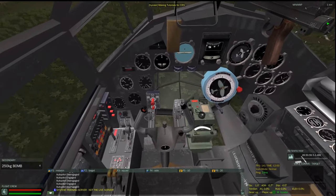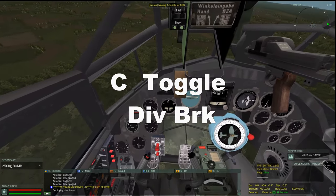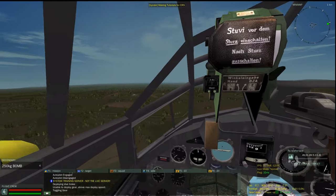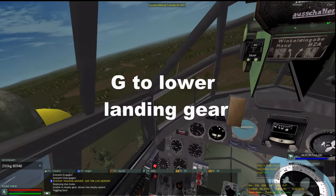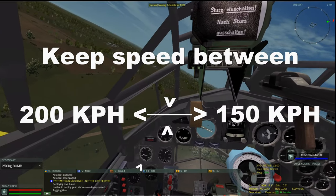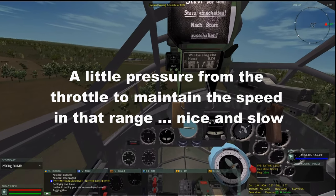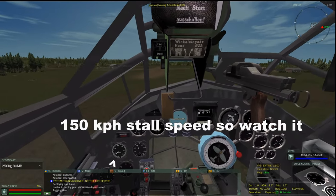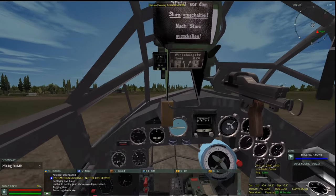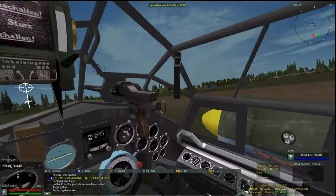Once we get headed back toward the airfield, we set up for the landing. I deploy the dive brake to slow the plane down — it likes to go fast and is very heavy, so it takes a while to slow down. Once my speed is under 300 km/h, I hit G to lower the landing gear. I maintain the dive brake and keep speed between 150 and 200 km/h. I let the plane come in between 150 and 200, pull back on the throttle, flare ever so slightly, and touch down gently — because this plane will really bounce, including flipping over completely. I then tap X and Z for the brakes to slow the plane down, and hit E to turn off the engine. Flight complete.